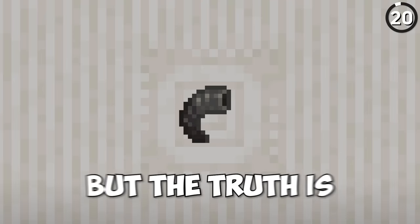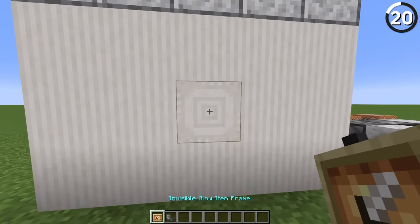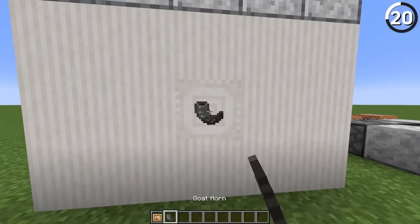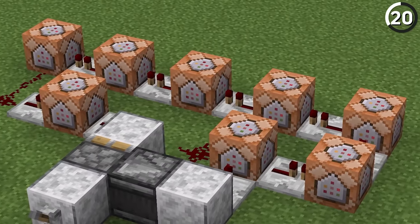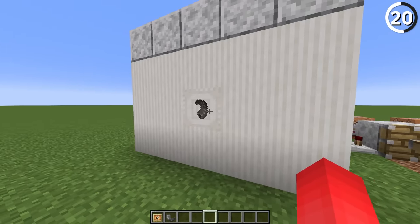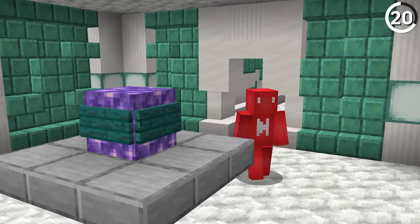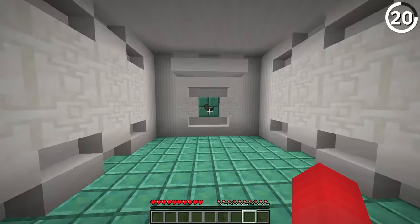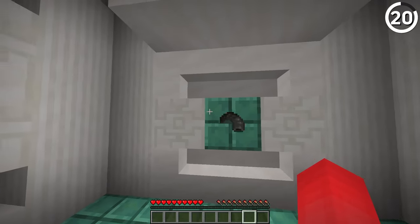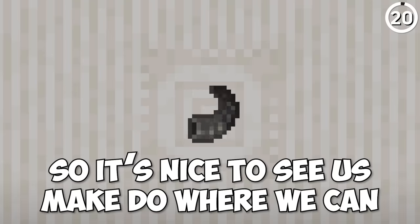We can wait for this build hack to load in, but the truth is it never will — because that's the whole point. By mixing together an invisible item frame with a goat horn and using a command block that constantly updates it, we can rotate it and create a loading screen animation. This could make your friends think they have a bad internet connection, or serve as something for players to see while you set up a new map.